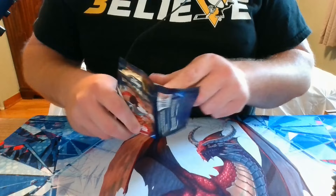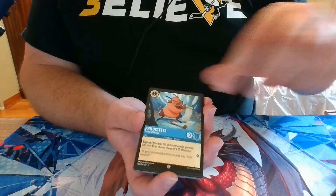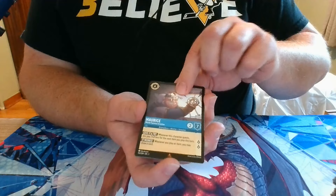Pack 20: we have Gaston, Hakuna Matata, Magic Broom, Sudden Chill, Phil, Captain Hook, Ariel, Kronk, Cut to the Chase, a Rare Cruella DeVille, a Rare Maurice, and a Foil Abu.